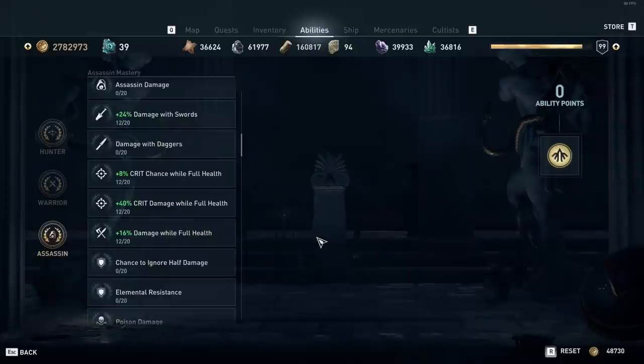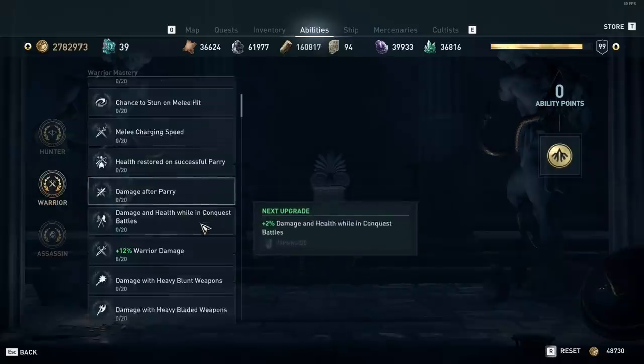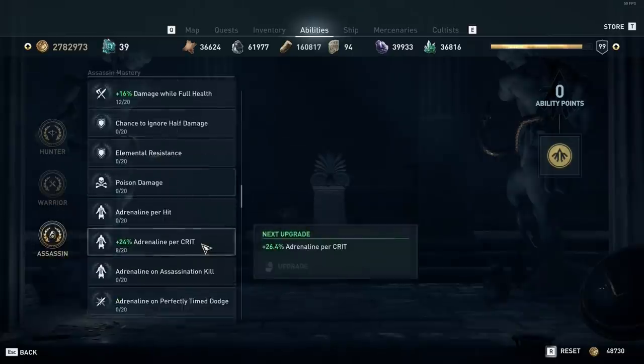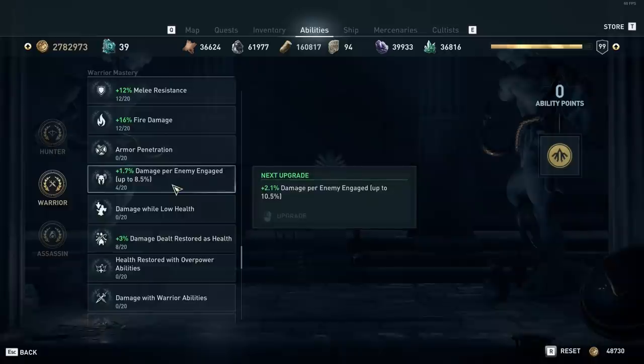For masteries — if you don't have as many ability points as I do, just focus on the main ones I feature. The primary ones to put points into are: damage with swords, crit chance while at full health, crit damage while at full health, and damage while at full health. On the warrior side, put points into health, armor, melee resistance, fire damage, and damage dealt restored as health. If you have extra points, I recommend adrenaline per crit, crit damage on the hunter tree, and damage per enemy engaged.